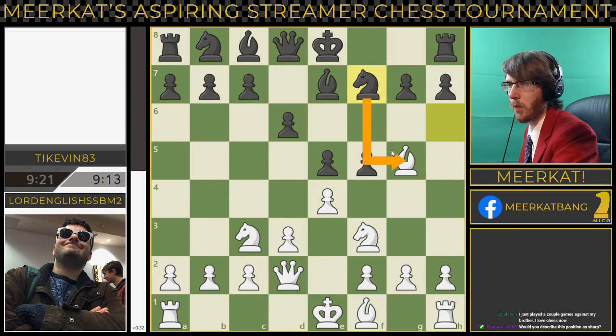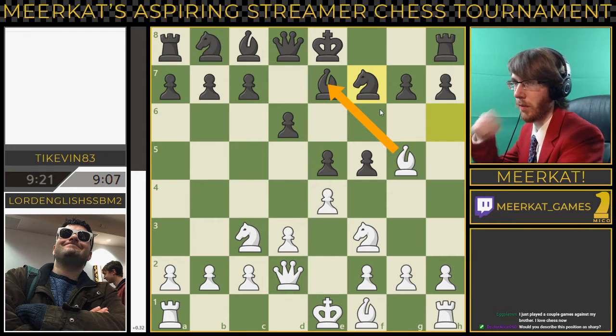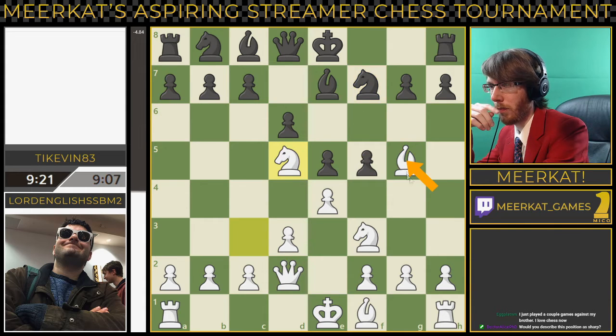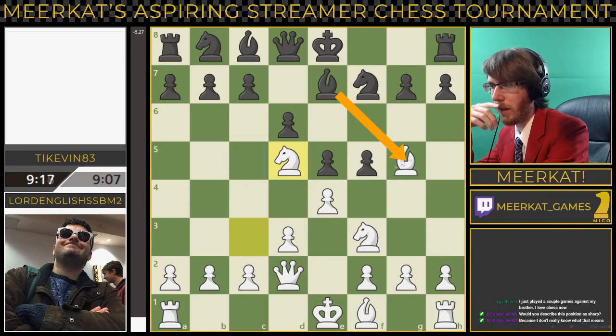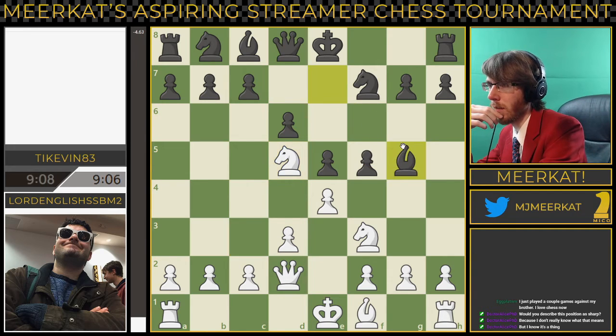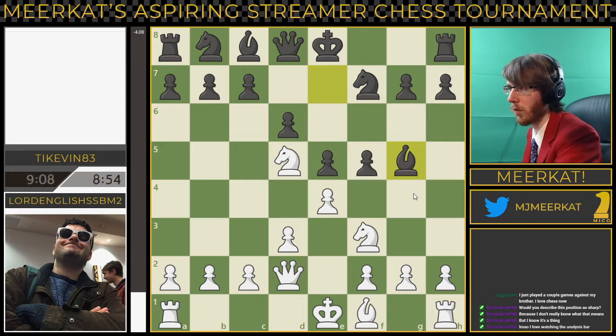Now tripoli is attacking this bishop here. I would just trade off honestly in this position. You could also get away with h4 to protect this again, but I wouldn't do that. You take here, he takes, you take. I would actually take with the knight first. He does take with the bishop first. The idea is he takes, takes, takes back, takes back. So this is a winning position for black right now.